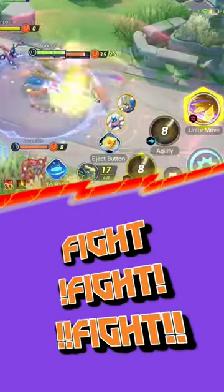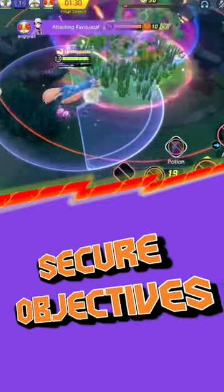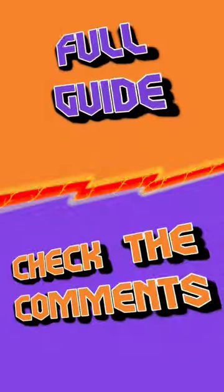Keep on fighting the enemies and micromanage your energy to be above 5. Finally, the Unite move — it gives you a shield when tapping it, so use it wisely. It's also a great way to secure objectives like Rayquaza. Check out the full guide in the comments.